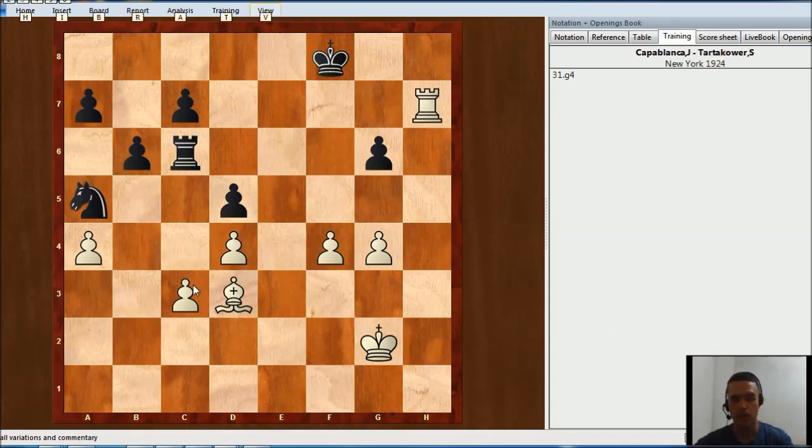G4. Black cannot take right now because then white is going to take at G6 and they will have passed connected pawns. So that's why he just played like this. And Capablanca played G5, fixing this pawn on the white square.